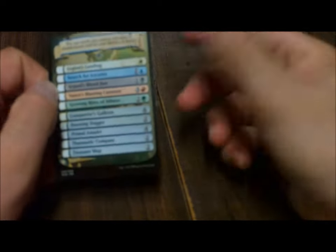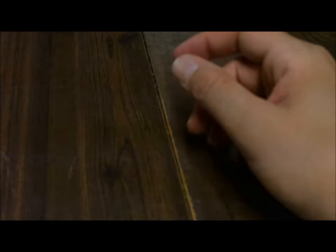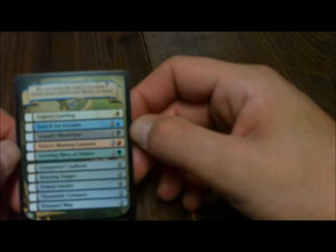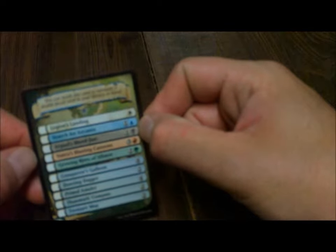Moving on to lands. We got Sun-Scorched Desert — when it enters the battlefield, deal one damage to target player. Four copies of Evolving Wilds. Unknown Shores is in there too, but I took it out — I have it in my Nath EDH deck. And of course they give you two of the enter-the-battlefield tap lands: Tranquil Expanse, Meandering River, Woodland Stream, Forsaken Sanctuary, Highland Lake, Stone Quarry, Submerged Boneyard, Cinder Barrens, and Timber Gorge. And of course you get a hundred basic lands — it's a deck builders toolkit. If you're starting out it's actually a great way to start your collection.